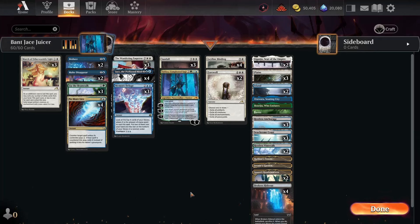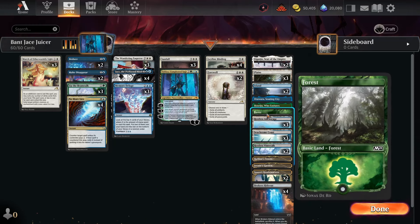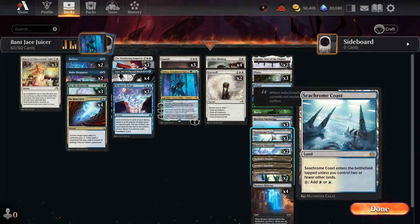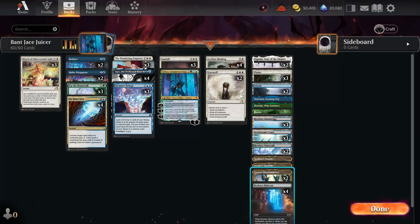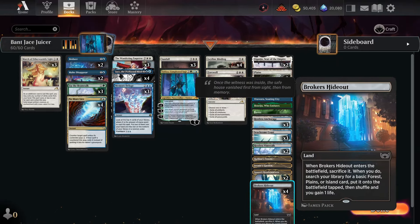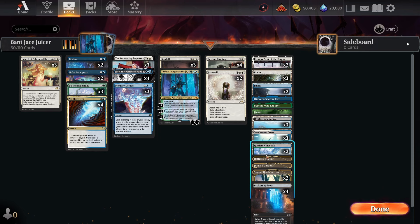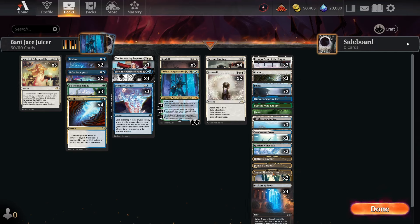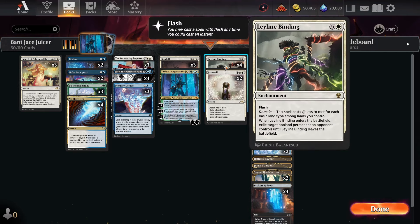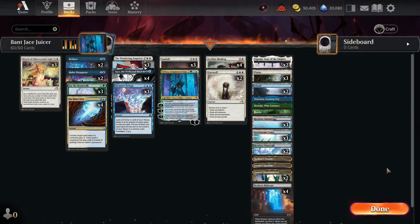Let's take a look at the mana base. Two copies of Eiganjo, three Plains, two Islands, one Otawara, one Boseiju, one Forest, three Restless Anchorage, three Seachrome Coast, two Restless Vinestock, one Raffine's Tower, one Jetmir's Garden, two Spara's Headquarters, and four Brokers' Hideout. These last four are really just in here to satisfy Leyline Binding's domain effect — you don't really need to be running these exactly, but they're really good for reducing the cost on Leyline Binding early. Let's go play some games with this and see if this deck will actually function as described.